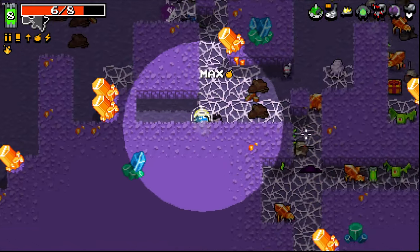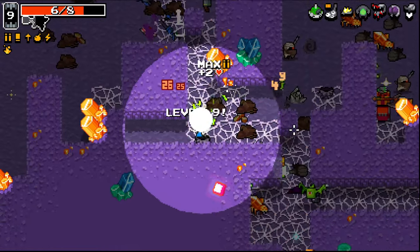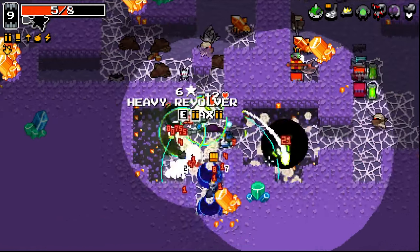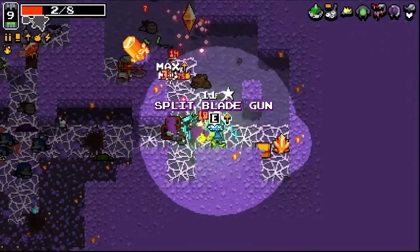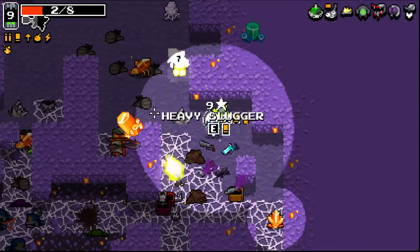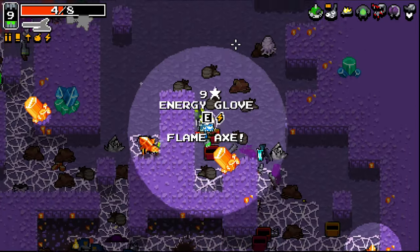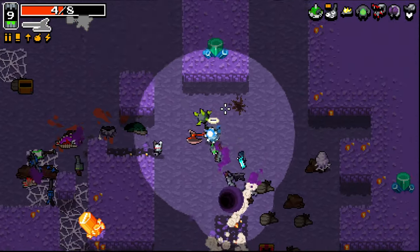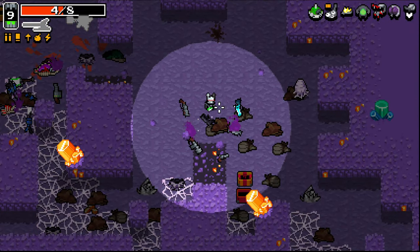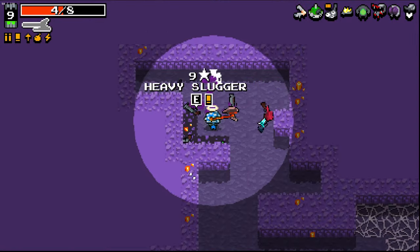Oh, my God. This is fucking chaos. Okay. Flame axe. Flame axe seems like a good idea. Placeable elbows seems good.